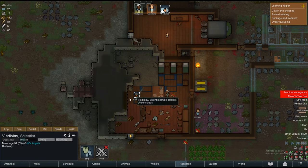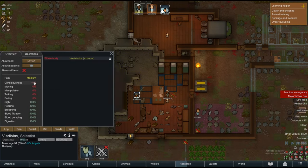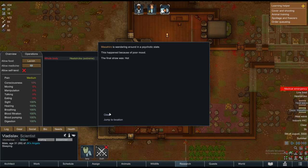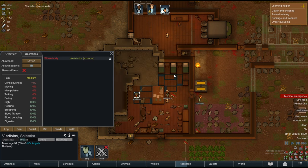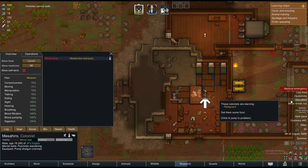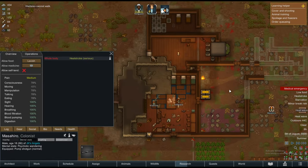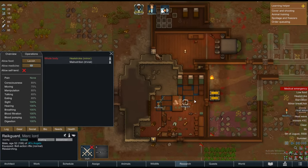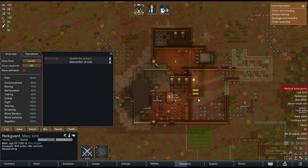Is he going to survive? He's at 10% consciousness. Everything's fine except for the heatstroke. Masahiro is also dazed. Just relax — don't go too far. Everything's falling apart. I might lose this colony, but we'll figure things out.